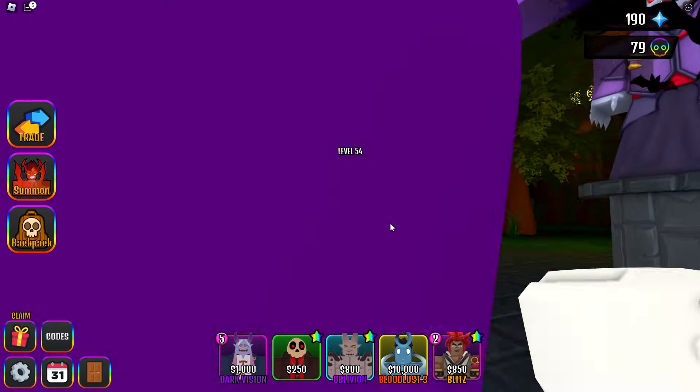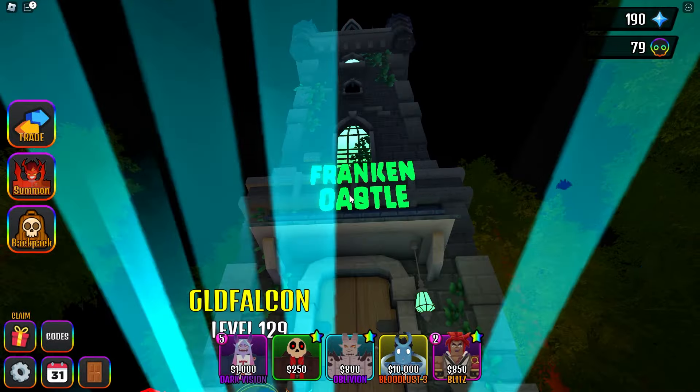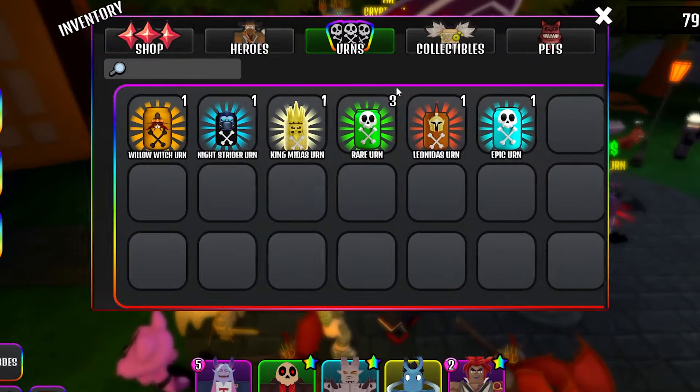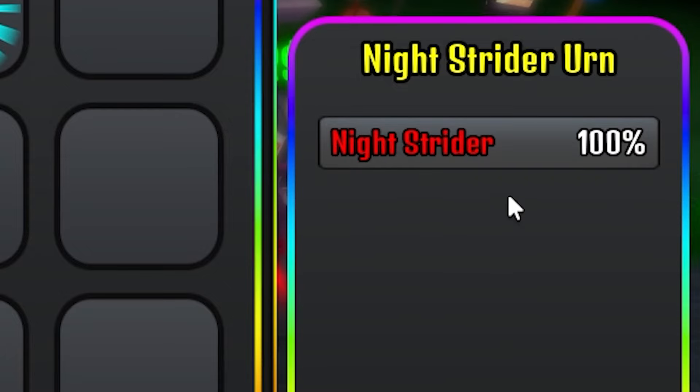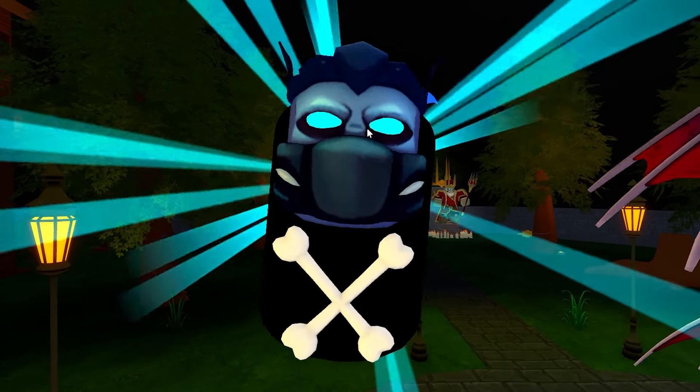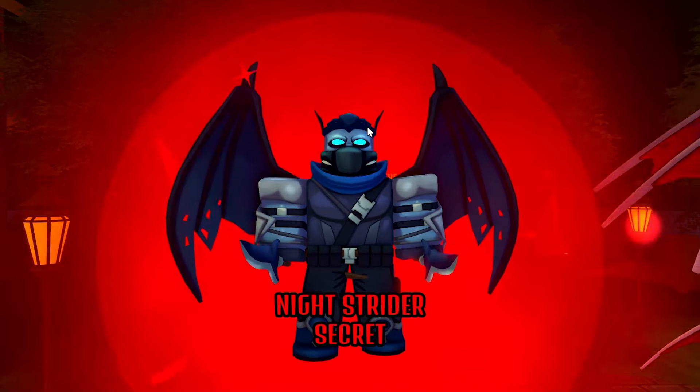I don't actually know how good this thing is, but I want to try and beat every single Frankencastle whilst using it. So let's go in, let's click the Night Strider probabilities. I mean, 100% Night Strider — it'd be stupid if it wasn't. So let's open this and see what I get. If it's a shiny, that'd be amazing, but I don't know.